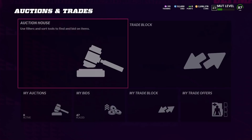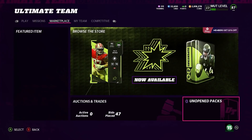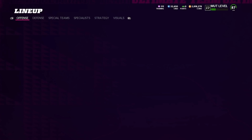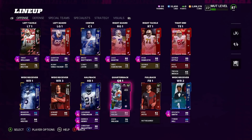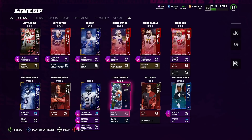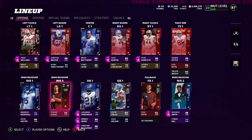Fields is quarterback number one on my list. For the budget list — if you have a couple hundred thousand coins and want to start your MUT journey and build your team on the right foot — there are a couple of cards you can get for free. Jamar Chase is the next card up.